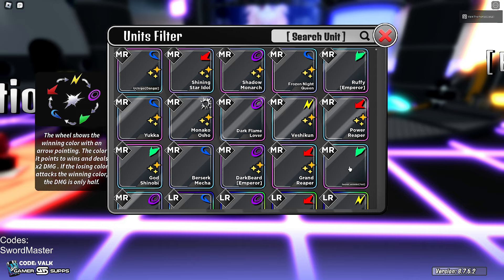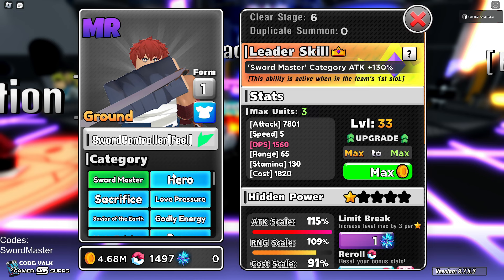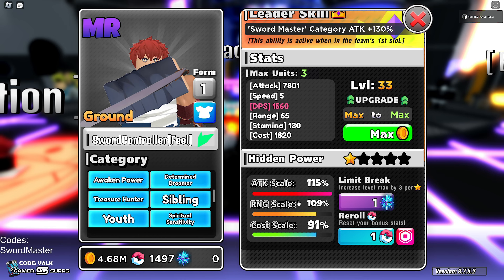Sword Master category — Attack plus 130. That's already broken in its own right. I could literally stop the video right here and you'd get it. He has: Sword Master, Hero Sacrifice, Love Pressure, Save the Earth, Godly Energy, Master Technique, Rage Awaken Power, Determined Dreamer, Treasure Hunter, Sibling Youth, and Spiritual Sensitivity. Yes, he has it all — like everything.